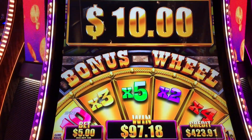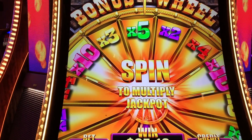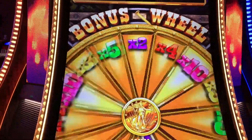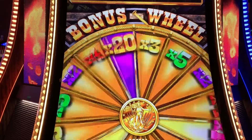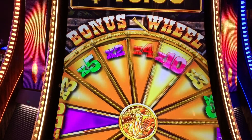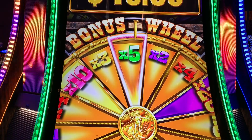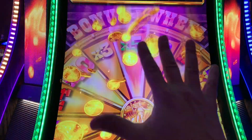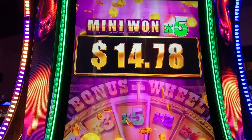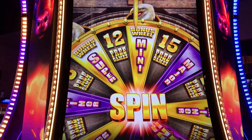Here we get to spin the bonus wheel. All right, where's 20? Down here somewhere — 20. Hey, five again! 50 more dollars in my bank account, and we get to spin for wheel number four.